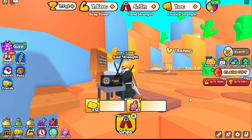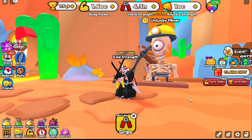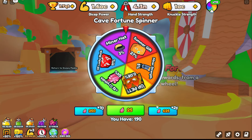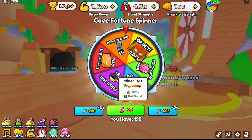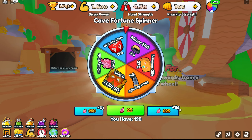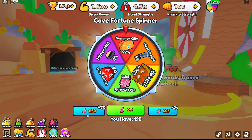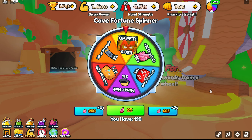So every time you beat the Unlucky Miner, you get one gem that you can use over here. I already got a few of these Miner's hats — they're 165% boost. We will definitely be farming those. They also added to the wheel where you can spin 25 times for 625 gems, or 10 times for 250 gems. That's a nice feature — I know a lot of people were waiting on that.